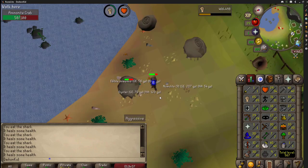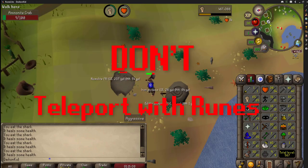Don't teleport with runes — always use tabs. Unnecessary magic experience is pointless.